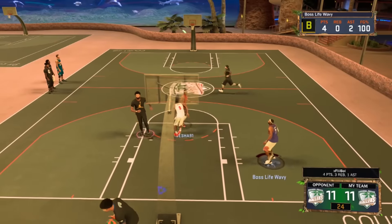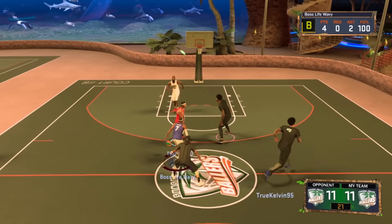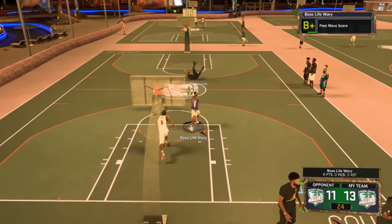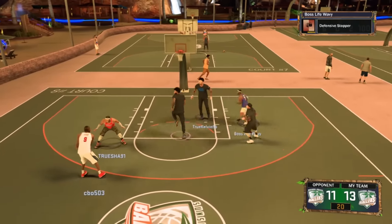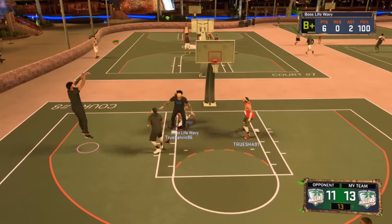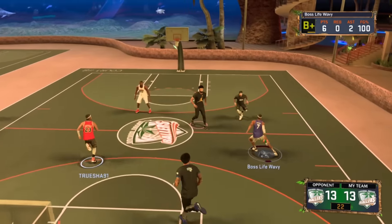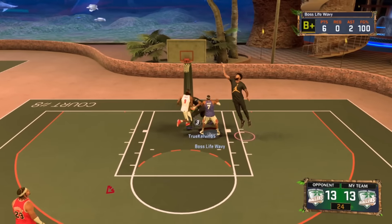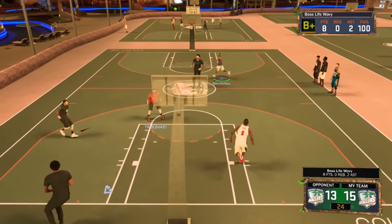Make sure you're grinding the Park and Walk-On. Especially the Walk-On — make sure you got a squad because you're only gonna get a good amount of VC if you're grinding with a squad. Don't play with people you're gonna lose with. Find a squad to hoop with. Running with randoms is very stressful — you know what you can do, but if a random is tearing their game up you're just wasting time on the court, and we don't got time for that.